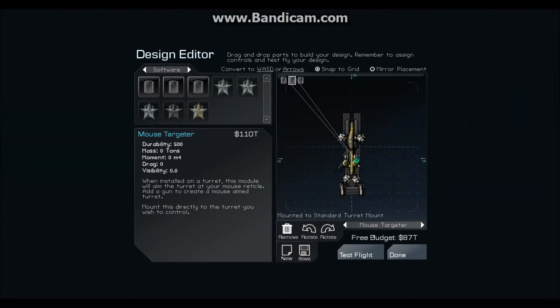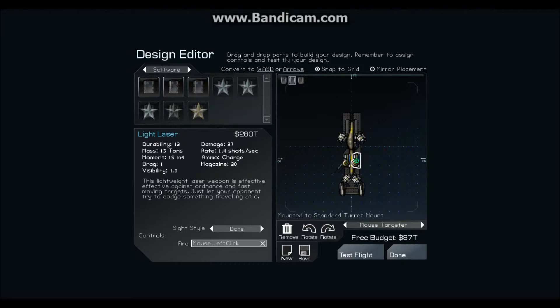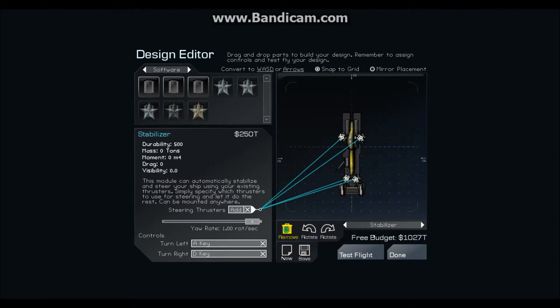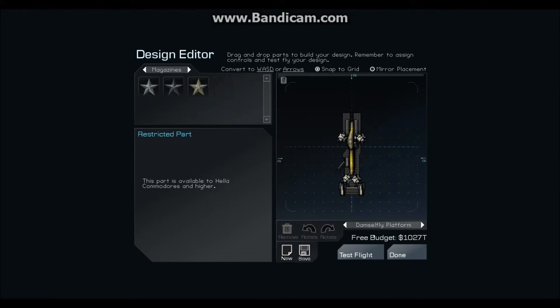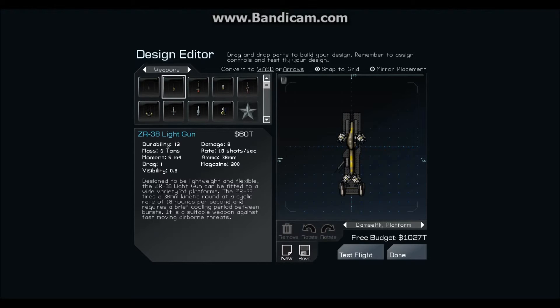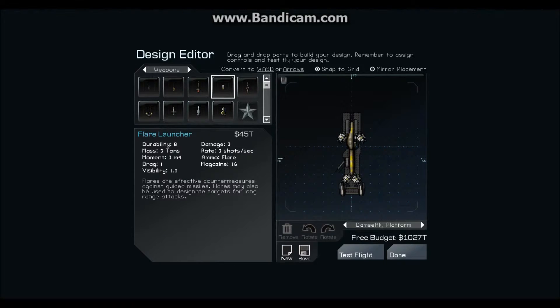Alright, so this is turning out to be tougher than I had initially thought it would be. It turns out that these weapons may not be as powerful as I had initially hoped. So we may have to go with the whole machine gun setup — damage 12 for that one, and 44 damage for the 50 millimeter.